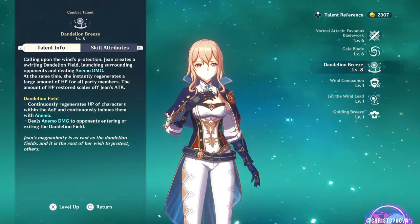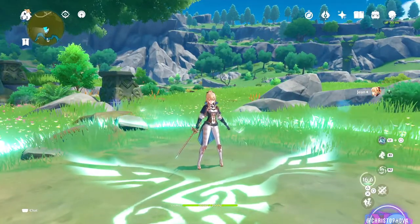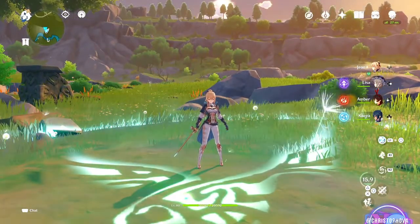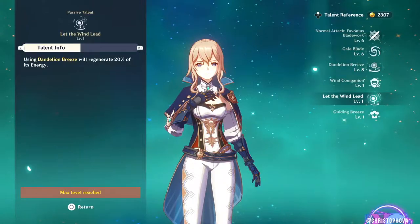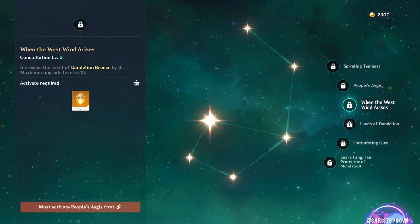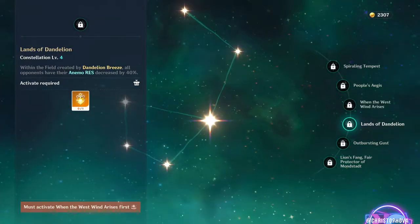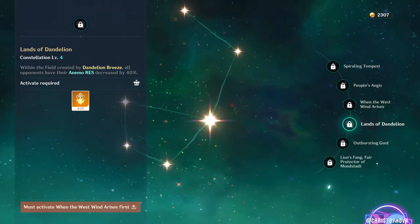The elemental burst, Dandelion Breeze, calls upon the wind's protection, creating a swirling Dandelion field which launches surrounding opponents and deals Anemo damage. At the same time, she instantly regenerates a large amount of HP for the party, scaling off of her attack. The Dandelion field deals damage to opponents entering or exiting the field while healing the party and imbuing them with Anemo. Unlocking the second passive talent, Let the Wind Lead, allows Dandelion Breeze to regenerate 20% of its energy when cast. The third constellation, When the West Wind Arises, increases the level of Dandelion Breeze by an additional three talent levels. The fourth constellation, Lands of Dandelion, decreases all opponents' Anemo resistance within the field by 40%.